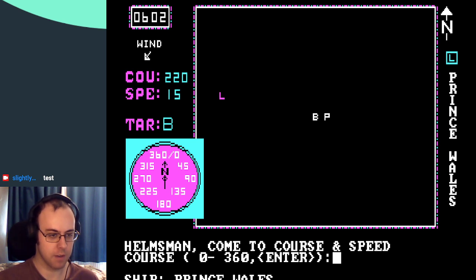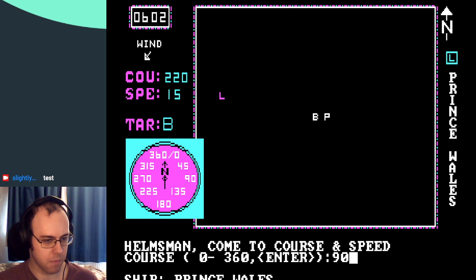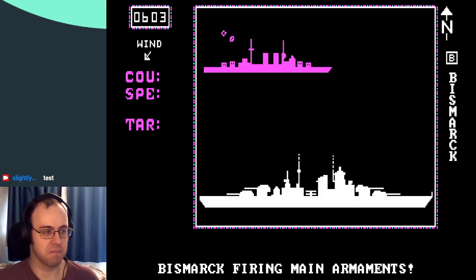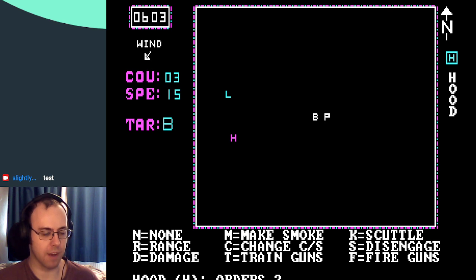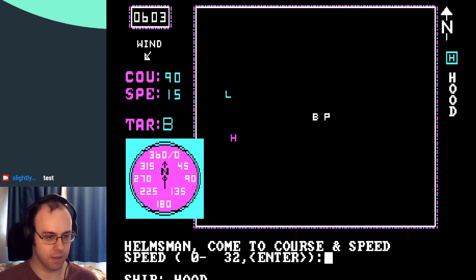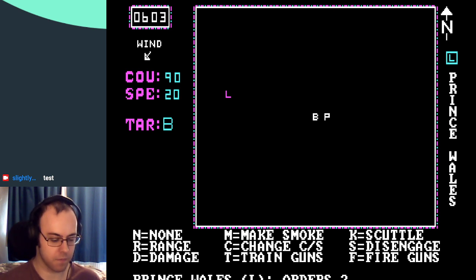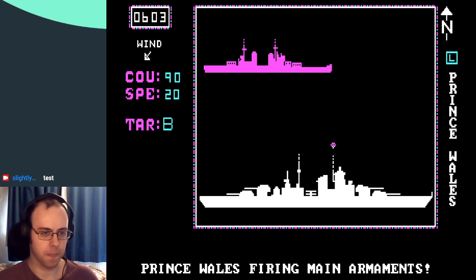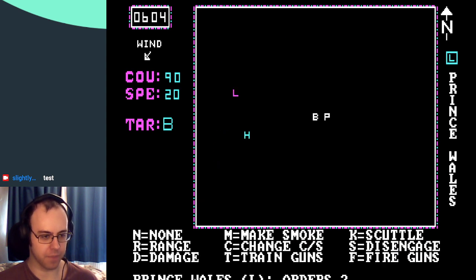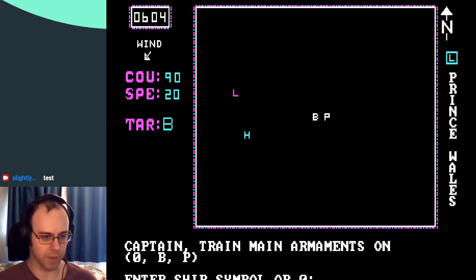So I've got course 90, speed 20. I don't know — C. It's not 45, it's not 90. Move 90, and 20 again. Fire. Did we hit? They hit us — oh no. Train guns on the Bismarck again, hopefully that'll make us hit.